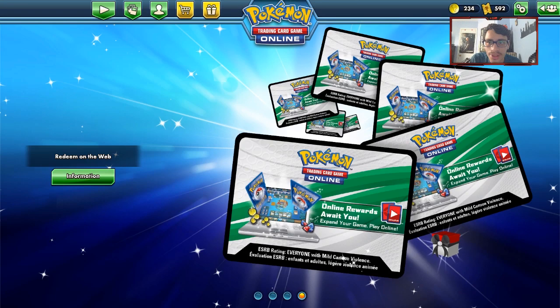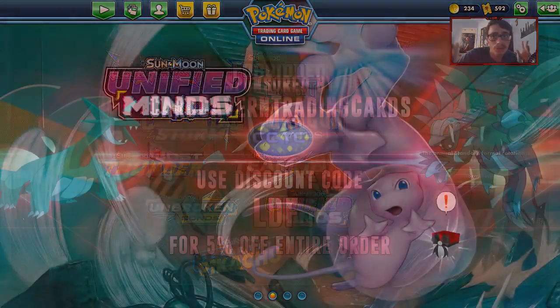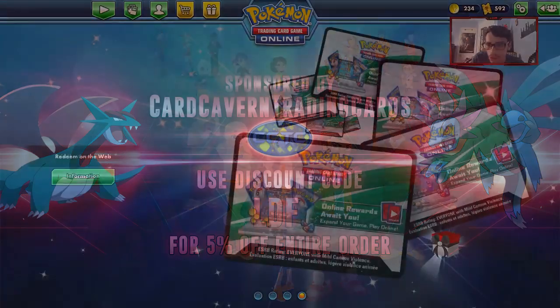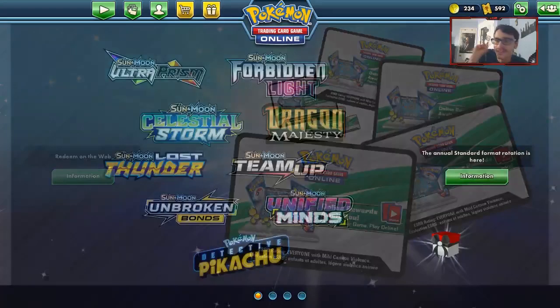There are nine of them and we're going to be ranking all nine. These ranking-all-GXs videos do really well on the channel, so if you want to show your support, just leave a like on the video and let me know if you agree with the ranking. Before we get into the video, shout out to our sponsor Car Carver TCG. If you're ever looking to get PTCGO pack codes — Fates codes, Team Up codes, Unified Minds codes — you can get them over at Car Carver TCG.